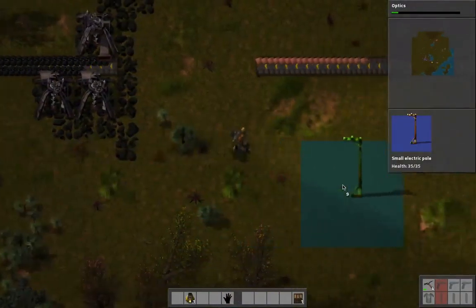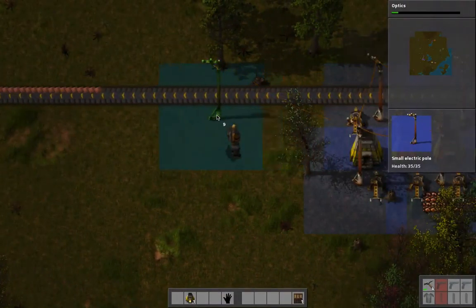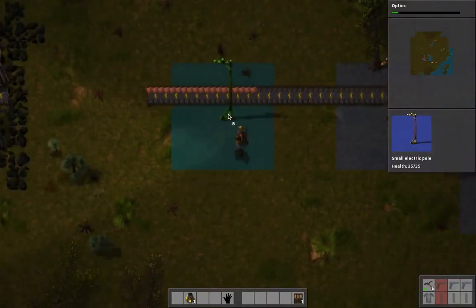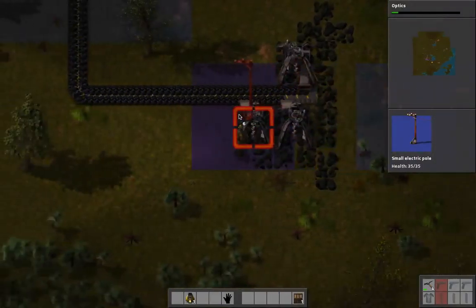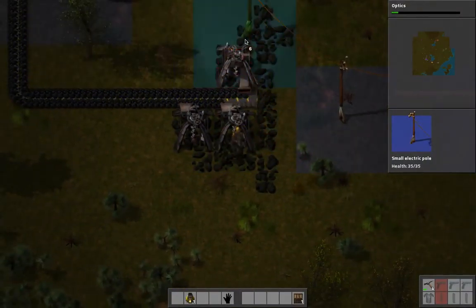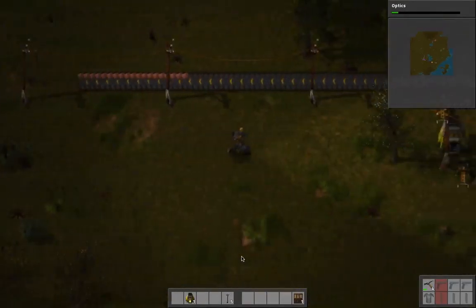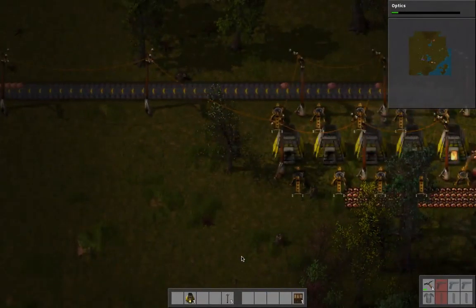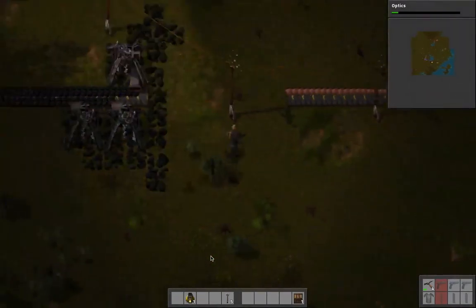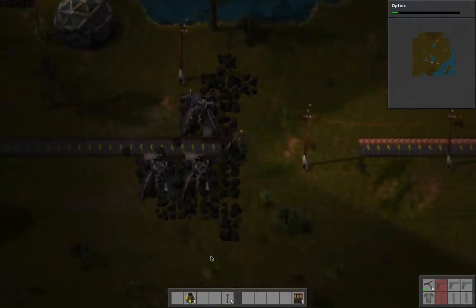Now that I've done that I'm going to go ahead and delete these because I should have set them a little bit differently. Let's go back here - if we just hold shift there. There - system's powered again and it's going to start producing copper again.